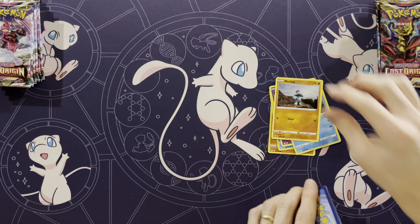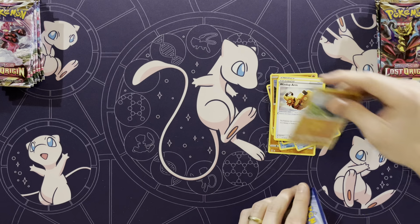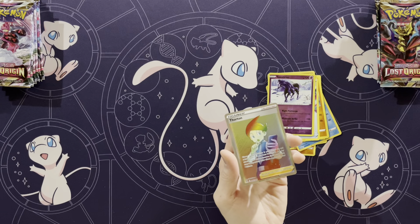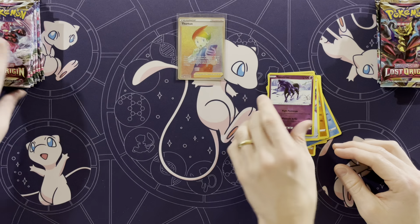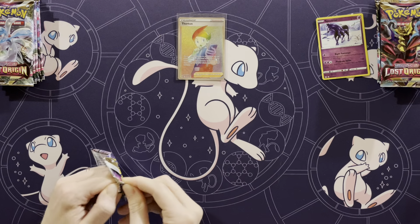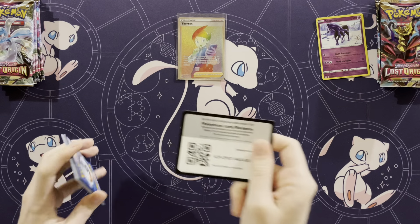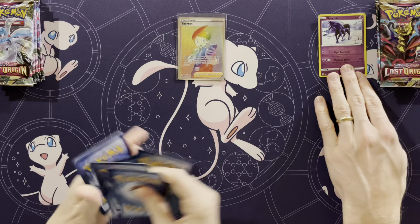You can hit one good card and then hit another right after it. Machoke... Mirage Gate — oh, that's a rare. Wow, look at that, it's a rainbow! A secret rare, just like that. This is what I'm talking about — you could hit a secret rare very, very easily. And before you know it, bang, just like that: two secret rares.